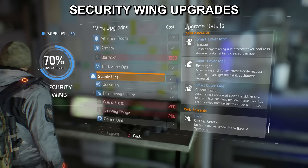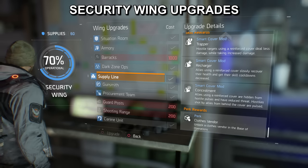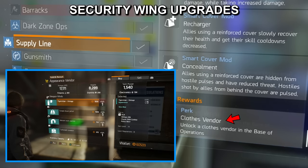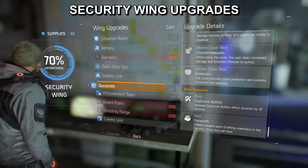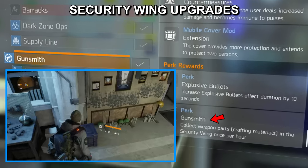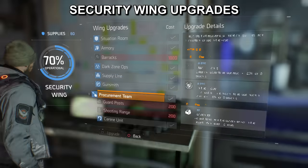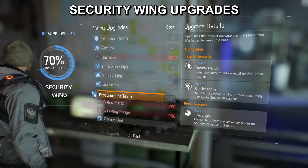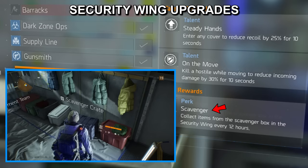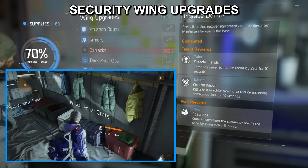Another great upgrade is supply line. This will allow you to purchase clothes from within your base of operations. And if you've ever wondered how to get camo on your weapons, you can buy camos at the supply line vendor. Another handy upgrade is the gunsmith upgrade — from here you can collect weapon parts crafting materials once every hour.